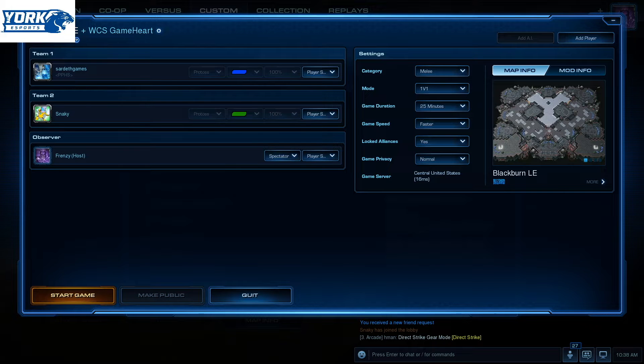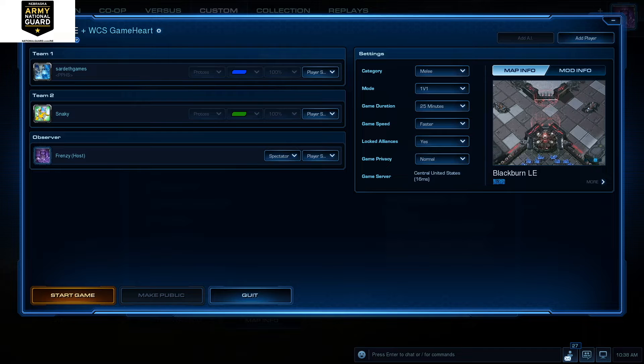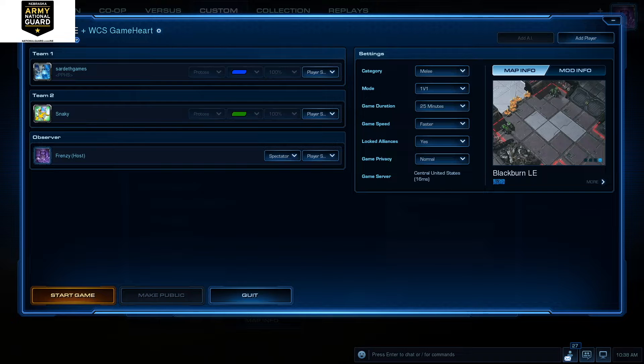First off, from Pender, we have Sardeth Games. He is the number one seed with a record of 14-1. He will be facing the number four seed from Scribner Snyder, Ghost Snakey, whose record is 5-6.